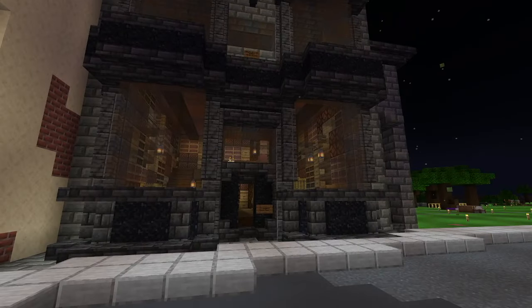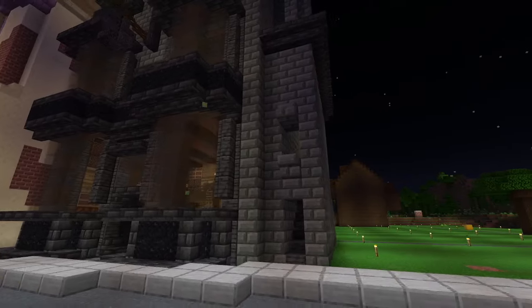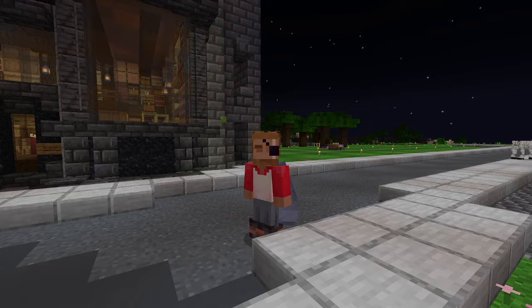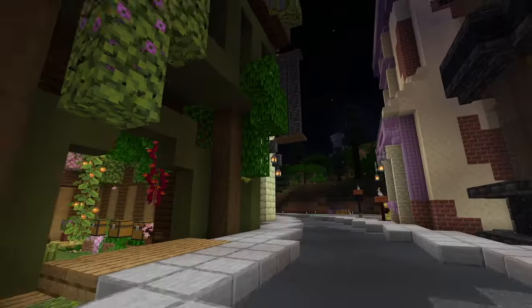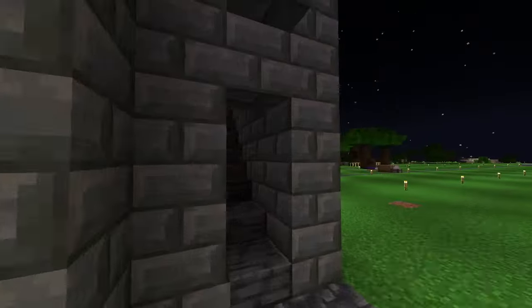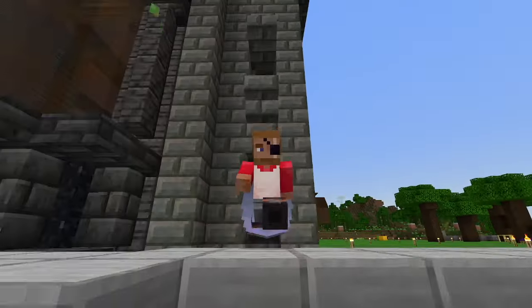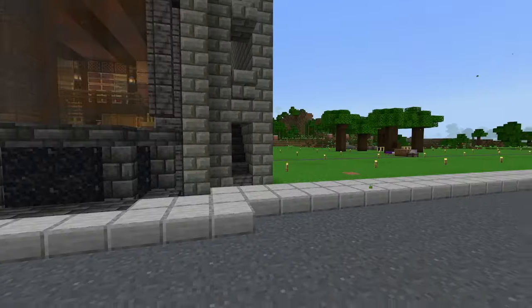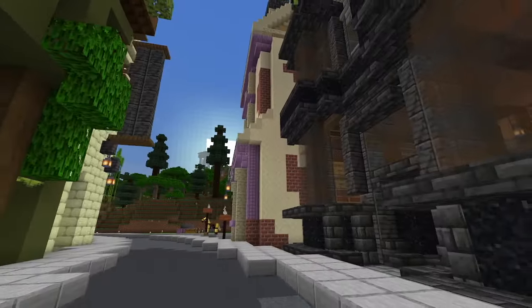Before we look at the interior — you can kind of see it through the windows — I want to show off the side. I did decide that having a little door off to the side was actually a benefit because it allows a way to get up to the second floor, and we actually need more beds here. It's nighttime right now — I'll demonstrate the benefit. There's nothing up here yet, but we might put a little tiny room up there so people can sleep while here in the Harry Potter district.